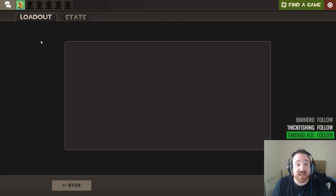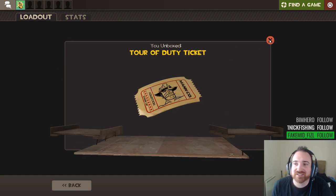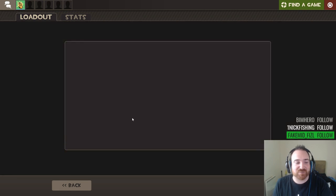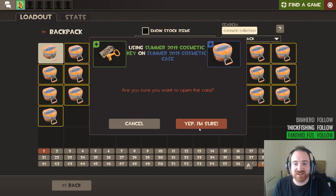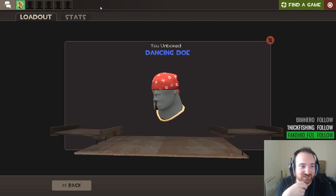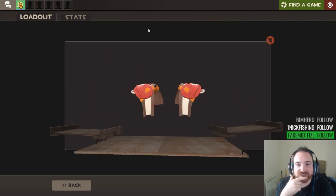I'm just skipping past that. Next item - oh we got that one before. Unusual fire, please - not a ticket. I ain't playing MVM for days. Getting all these tickets to replenish my supply that I depleted today. Another one of these - the third brain interface we've had so far. My unboxing luck has been awful lately. I can't remember the last time I unboxed something good - it's been a few sessions since I've had something good.